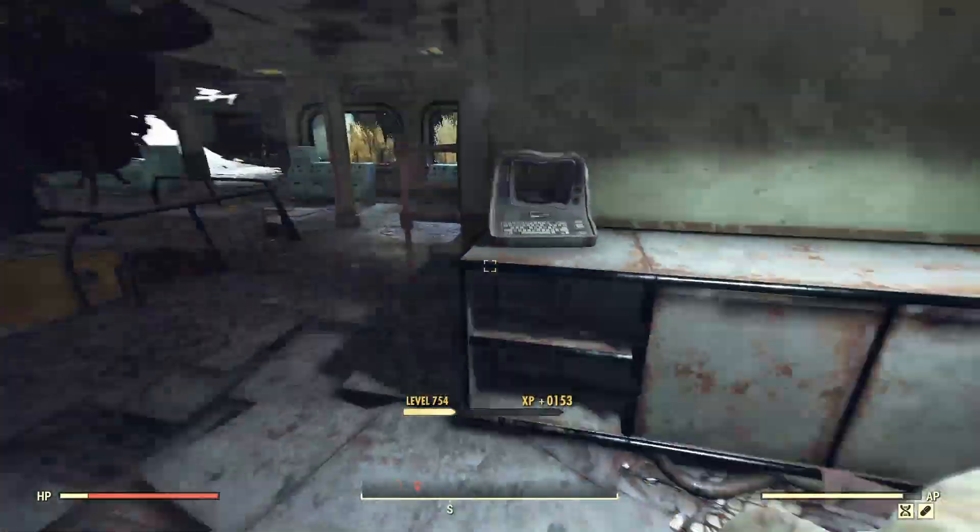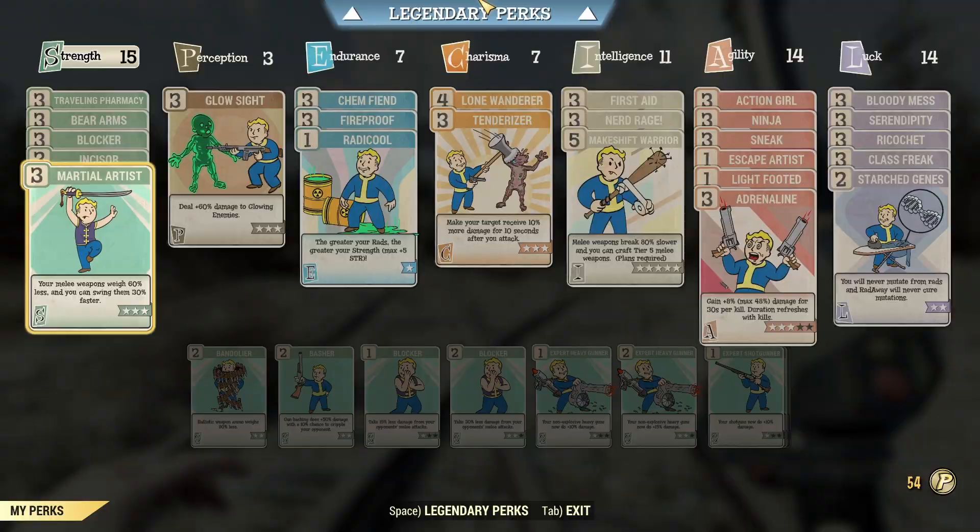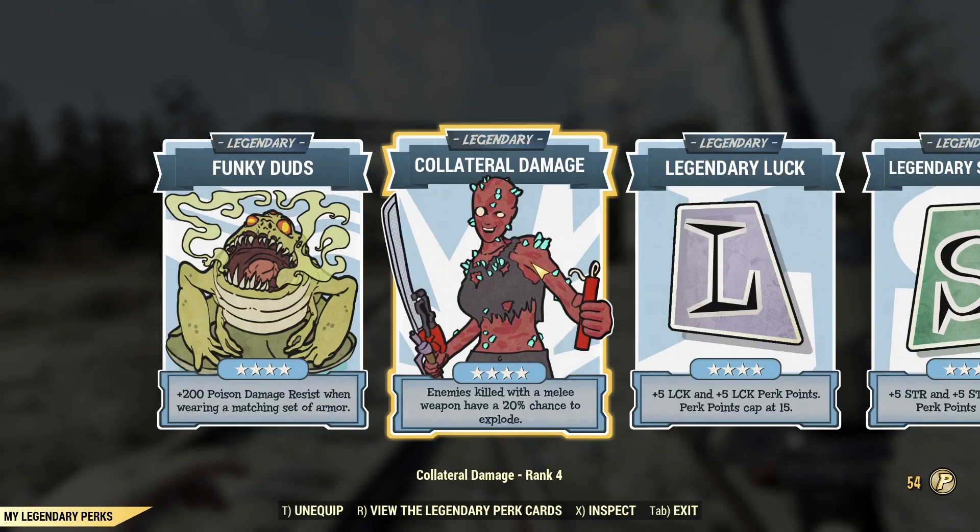Speaking of perk cards, in case you're interested, this was the build I was rocking for the plasma cutters. As you can see, no gladiator perk card — so technically there is more damage you can push out of them, especially when you're not stealthed. I'm just always happy with incisor and martial artist and the other damage cards, since the class-specific ones don't do that much for their cost. But if you want things maxed out, definitely slap on those gladiator cards. And over in legendary, I had collateral damage maxed out, so random explosions happening every now and then.